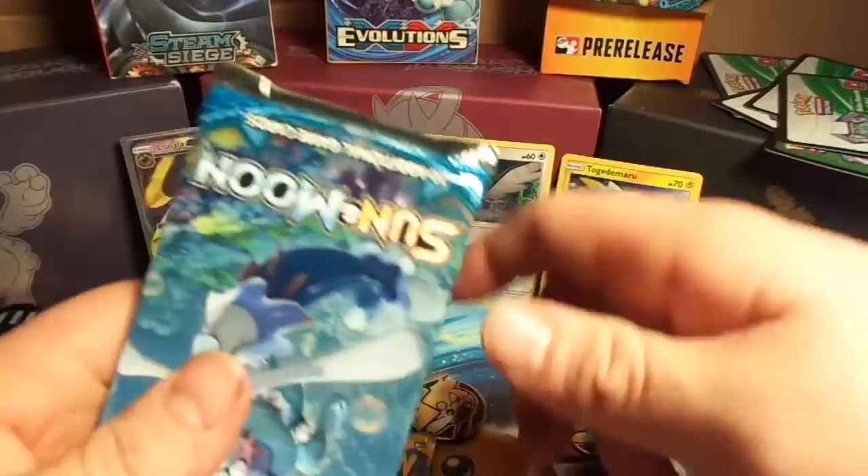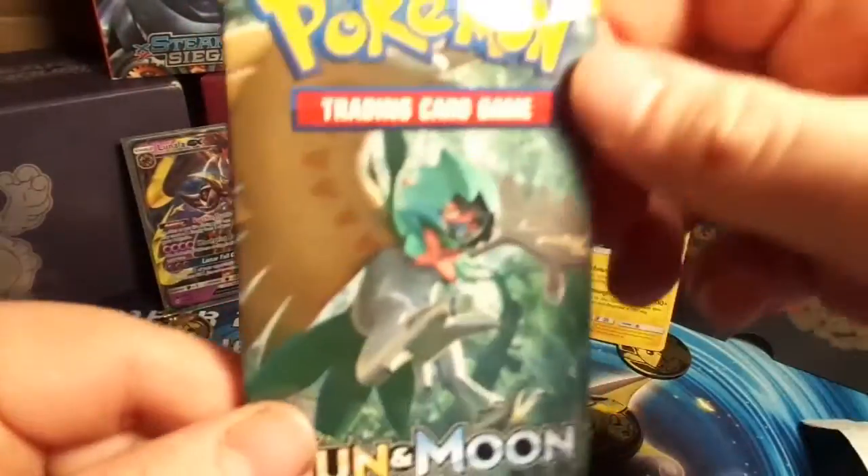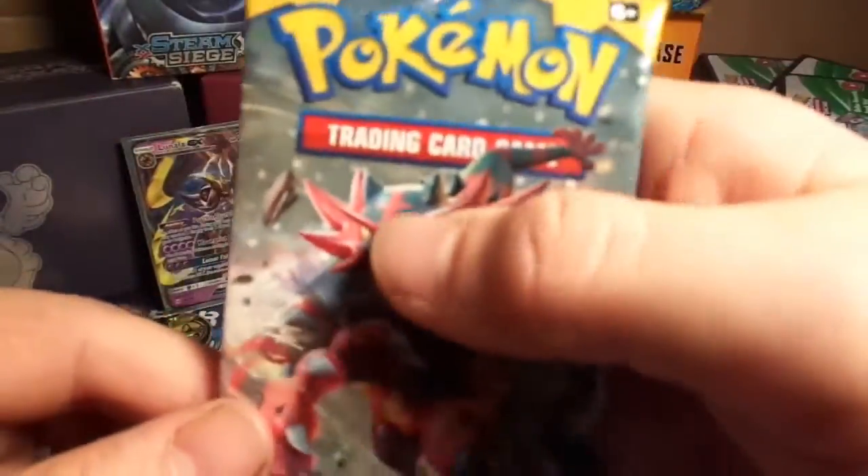We've got a pack of Primarina, Decidueye, and Incineroar. So this is a starter three-pack blister. I'll start us off — I'll open Incineroar.